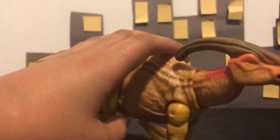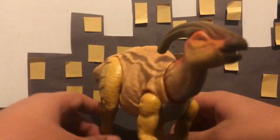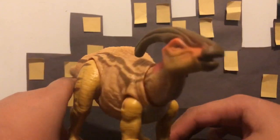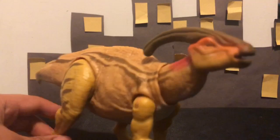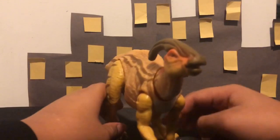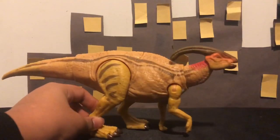I really love this figure. The Parasaurolophus is my favorite out of the Dual Attack line. It goes: Parasaurolophus, Concavenator, then Triceratops — because I already have Albertosaurus which I don't really need. Speaking of Concavenator, let's get into some size comparison.